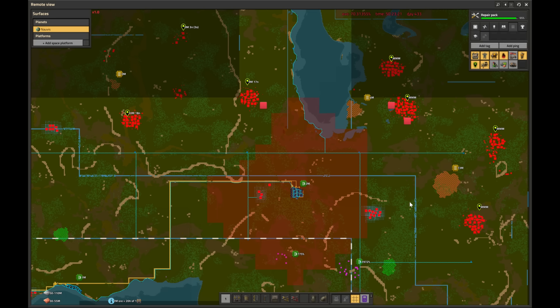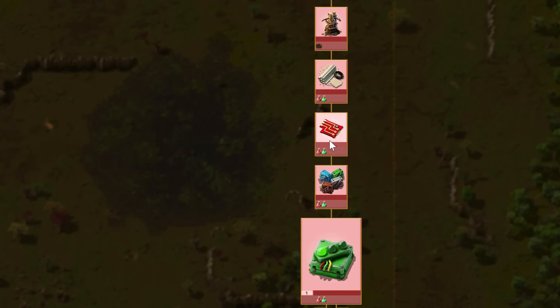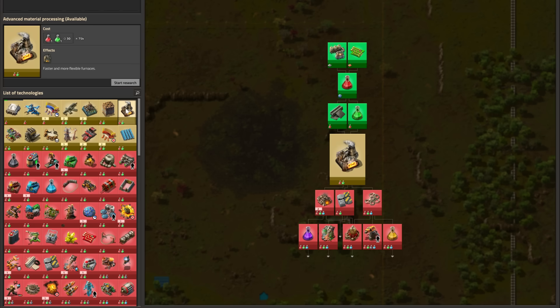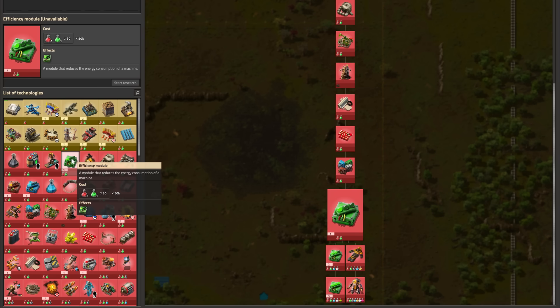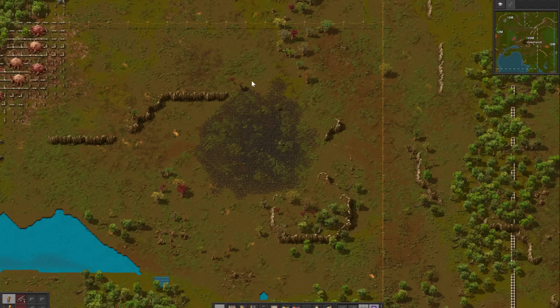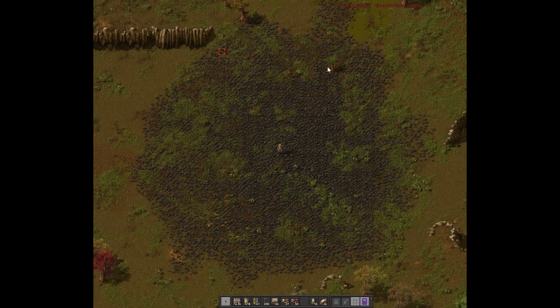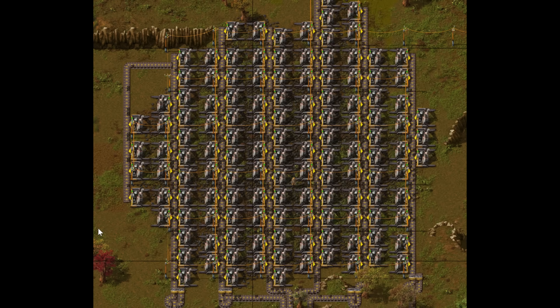There is only one way to solve that problem: efficiency modules. Well, no — we won't have access to any pollution-reducing options for a long time still. Our only option is using a different coal mine, and since we've now cleared a path to the base via the southern corridor, we are going to be mining that 10 million coal patch, which by itself will be able to provide the base with enough coal until we need to make several belts of plastic for red circuits in the far far future.